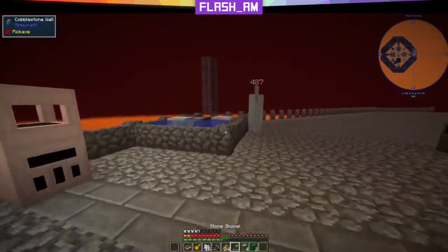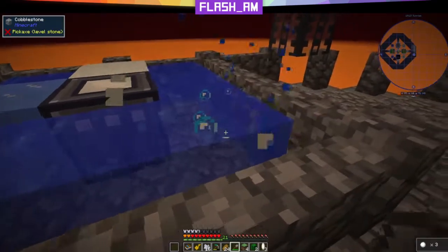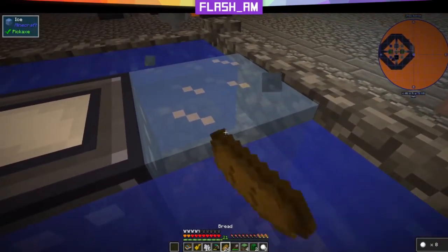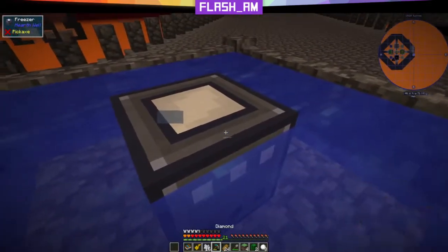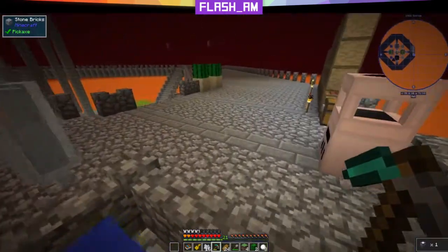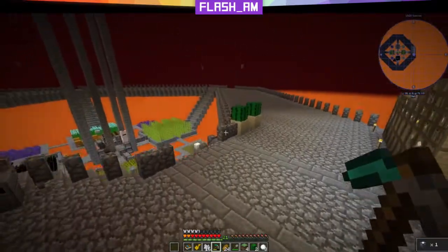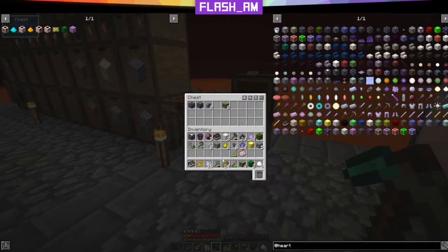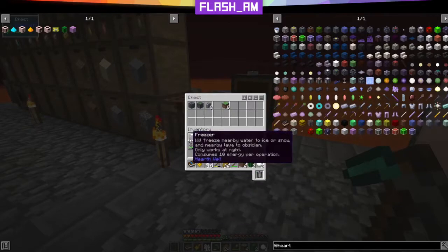Let's get a little bit more snow here, and then we are going to pick up the freezer because we do not want to waste our crystal power. Now we just have an infinite water source here. We'll put our freezer away.